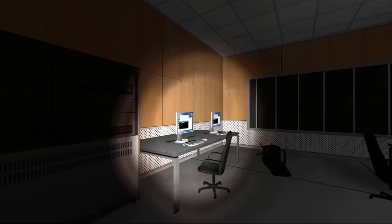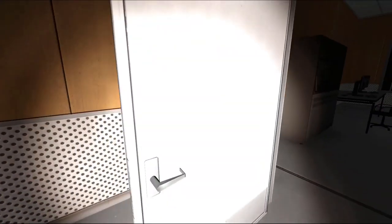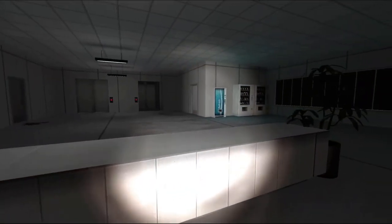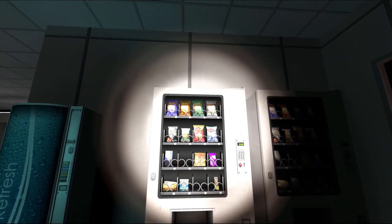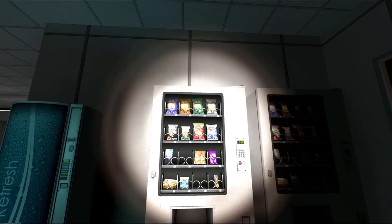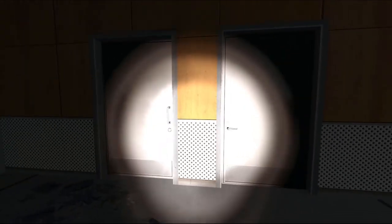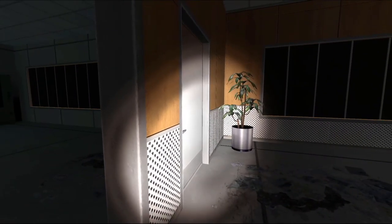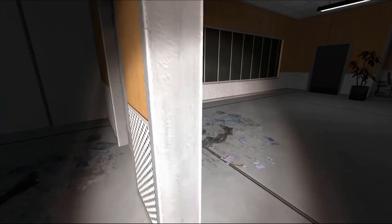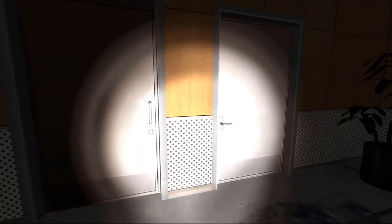Nothing much left in here. I don't even know if I'm meant to be looking for something — if there's an objective or if it's simply just walk around. This also brings up the question: if somebody was living here, why would there still be snacks in the vending machine? Two very different doors with two different handles — what the fuck is this about?